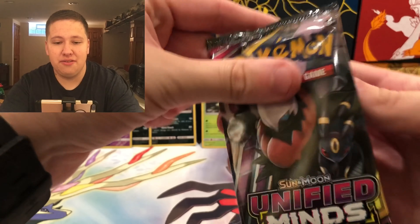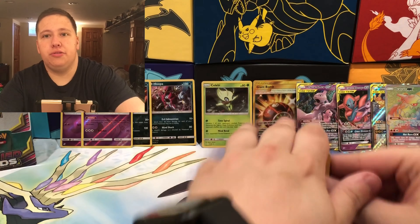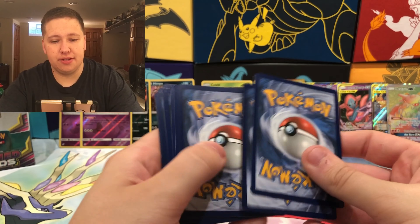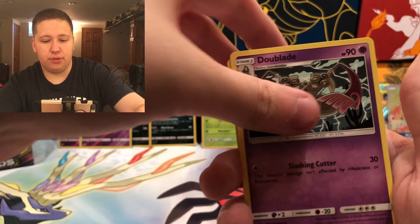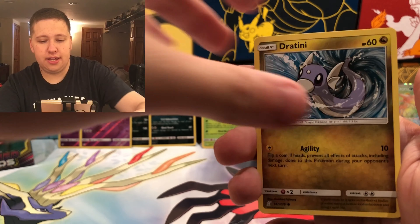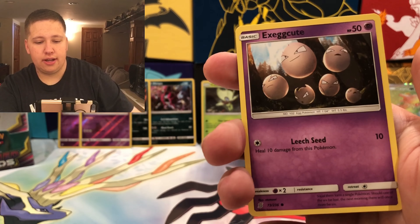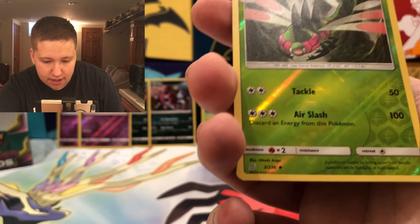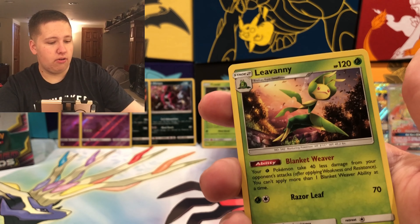We have a lot of Reverse Rares too. Here is a Unified Minds pack — I am so hyped because it's a new set and I'm going to open a bunch of new cards. Pack twenty-three: Fighting Energy, The Blade, Chansey, Azelf, Dratini, Yungoos, Yanma, Exeggcute, Murkrow — or Jerkrow, whatever you want to call it — a Yanmega Uncommon, and the final card is a Leavanny Regular Rare.